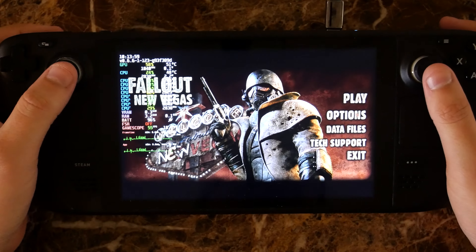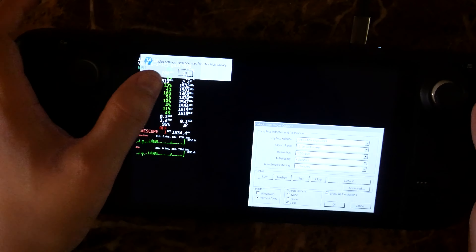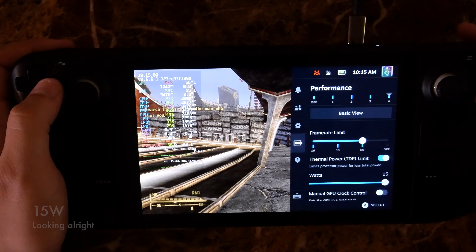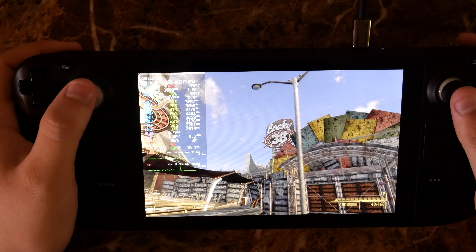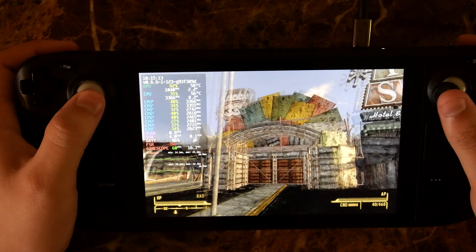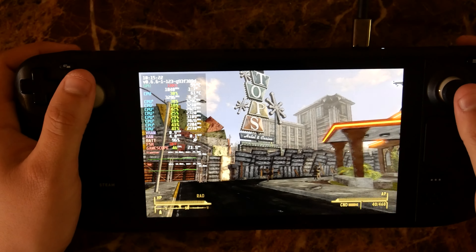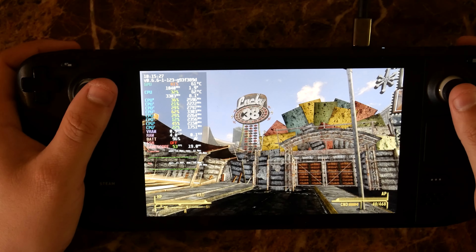All right, so we have the Steam Deck here. We're going to do the same thing — Options, ultra, ultra high quality is set. We're going to hit OK, then play. This is at 15 watts. So we can see the Lucky 38 here. We can see that it's on average better at 15 watts than the Neo was, but its minimum is lower — I saw a dip down to 43 or so.